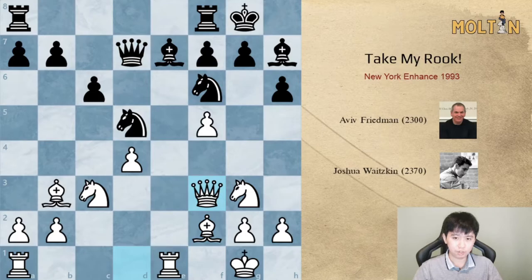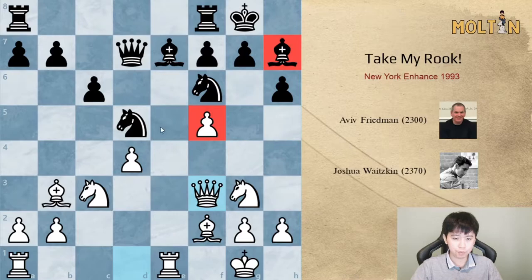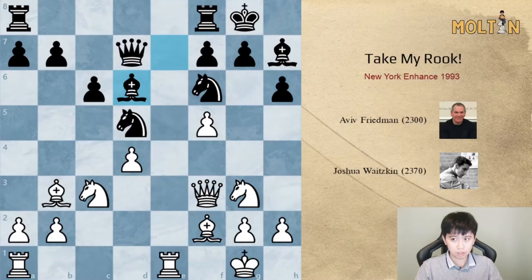Bishop f2, queen d7, and queen to f3. Now we can see that with the knight on g3 and the queen on f3 supporting the pawn on f5, as long as we keep our structure intact, this bishop on h7 is completely out of the game and we have the freedom of putting pressure on the d5 square and playing around it.